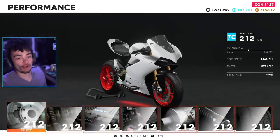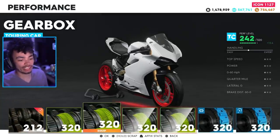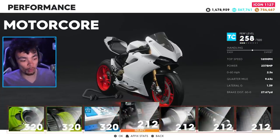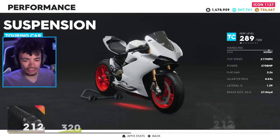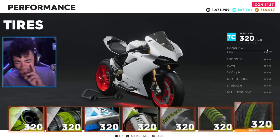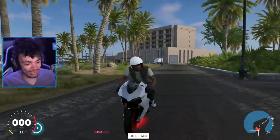What we have left to do is throw on the performance parts. Let's put it down to 320 straight away. I've been informed about how these bikes stack up - apparently this has not a great top speed. We're going to see if that's the case, because I can tell you, on Street Race, I smash on the daily on my Panigale. We're ready. I love the look of these bikes, they look so nice.